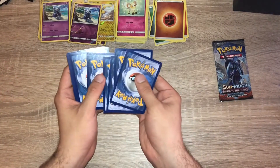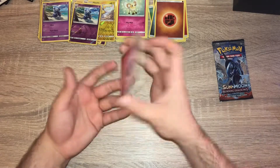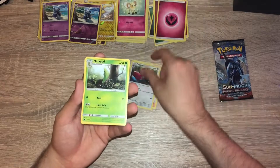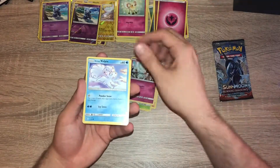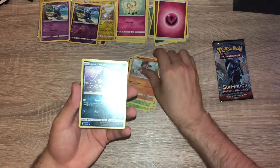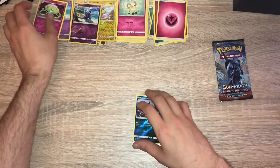Pack seven: fairy energy, Kiawi, Porygon 2, Metapod, Ralts, Vulpix, Hoothoot, Ladyba, Mudsbray, an Alolan Raticate reverse holo, and a Shiinotic non-holo.